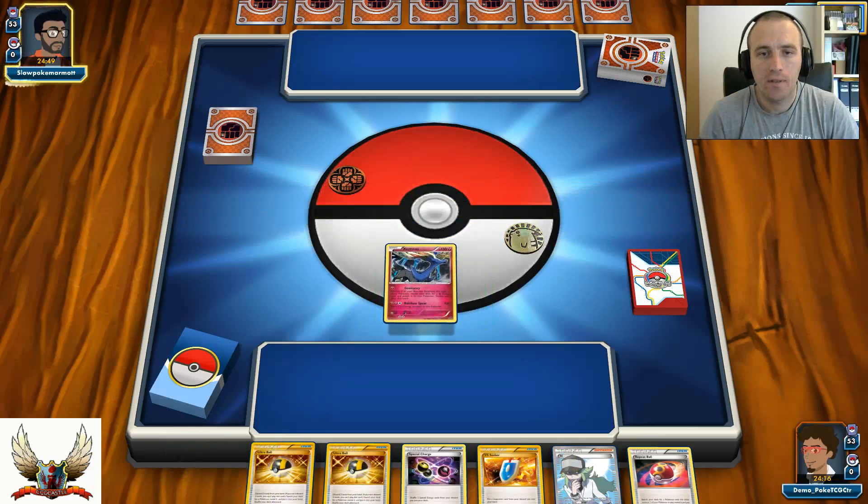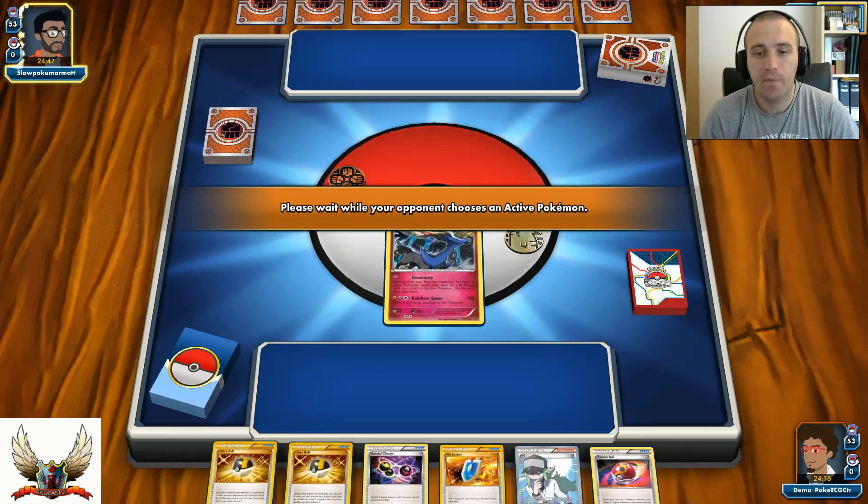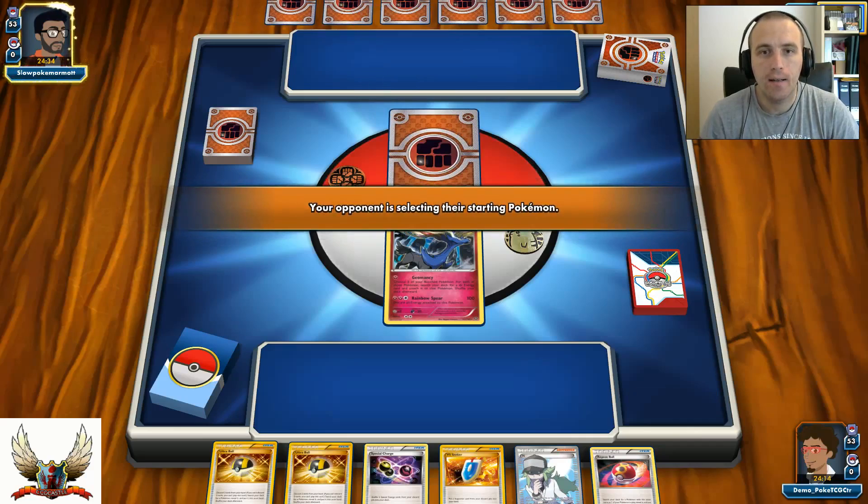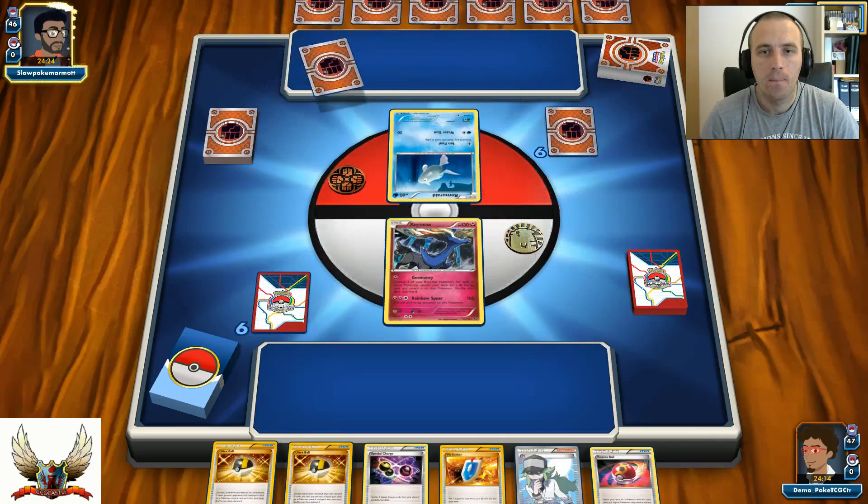I'll start with my Xerneas, which is not that bad. I also have Repeat Ball and Ultra Ball plus Vseekers, so I can definitely have a pretty good turn one setup. I can Ultra Ball for Shaymin, Repeat Ball for another Xerneas, and even N for six new cards after that Shaymin setup — very good. On the other side we have some kind of fighting deck; the opponent started with Remoraid, so I'm thinking about some non-EX deck. If they run Octillery, that's perfect for a non-EX deck.